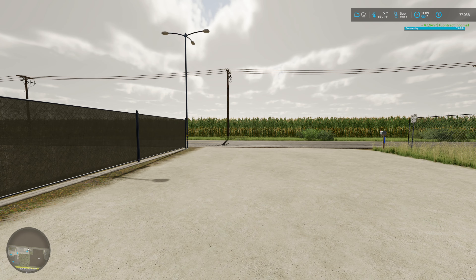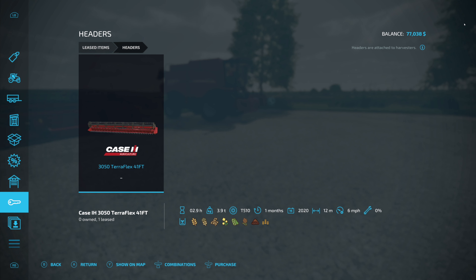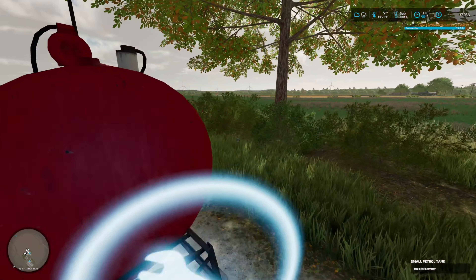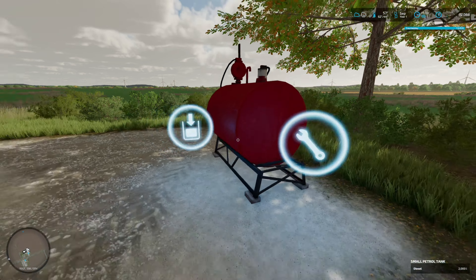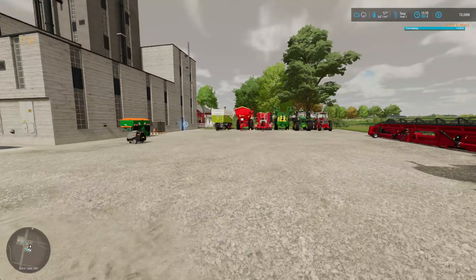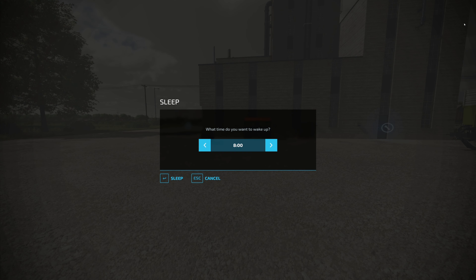Now we got 77 grand. I could pay off my header but I don't know if I want to. I want to put some diesel in here - 12 grand - let's just do it half full. I got diesel, I got a pressure washer, washed everything, so now we're ready to sleep and get on to the next month. We're going to sleep anywhere because I don't have a house - we're sleeping in the canola oil factory.